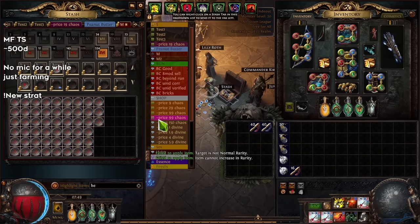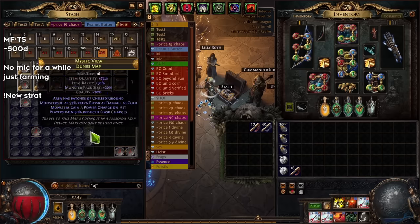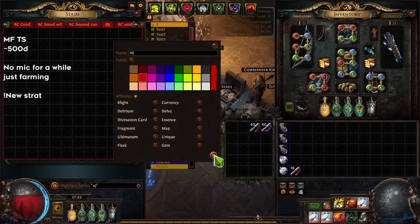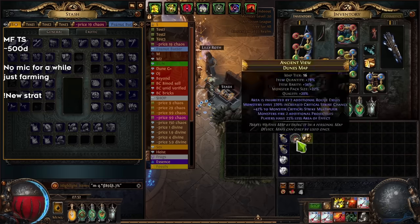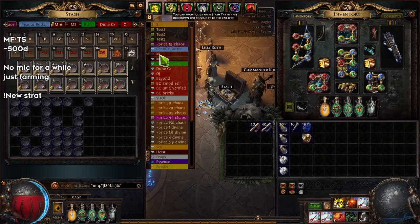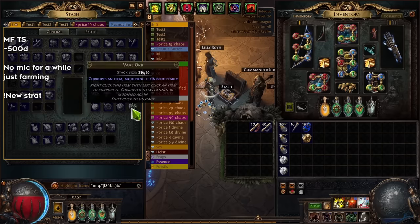After you have only good-modifier maps, check for beyond and two extra projectiles and put those to the side. Beyond maps you run together so you can skip beyond on the map device and put something else there — ambush, expedition, blight, special crafts like corrupting tempest. For extra-projectile maps, you want to exalt them — you don't want to corrupt them and potentially lose the good modifier — but you do want more modifiers for higher quantity, rarity, and pack size, so exalt and annul any mods that break it.